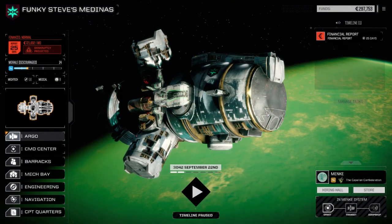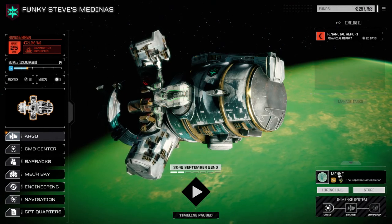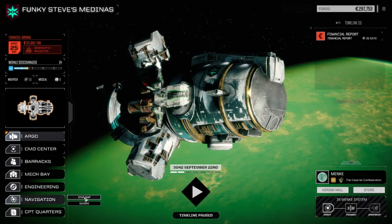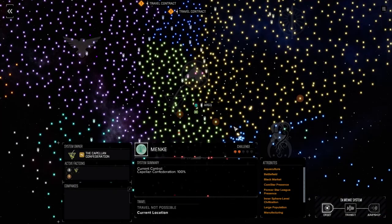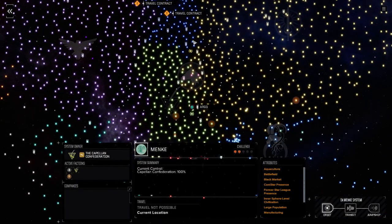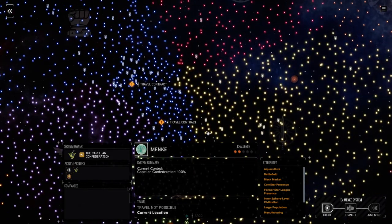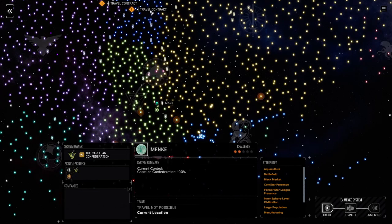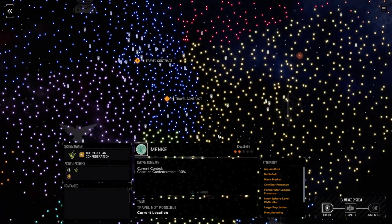Hey everybody, welcome back to another episode of Funky Steve's Medinas. We've moved systems, we're at Menke now. We're going to have a look at the map real quick here. We're going to start heading on our original trajectory north on this map, heading towards the clans, and moving back and forth between the different inner-sphere houses as we go along.